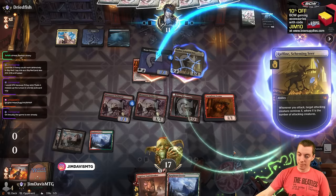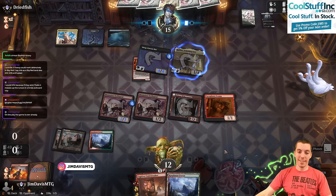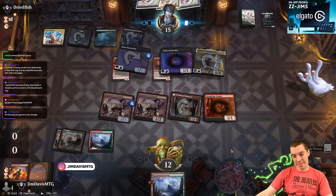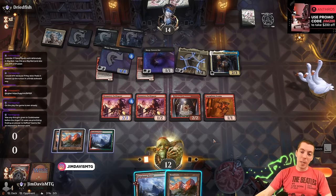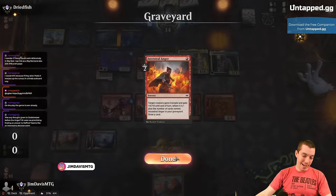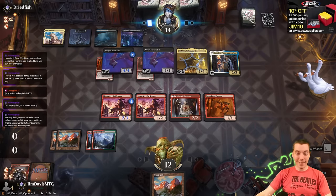We draw a land. Pretty bummer games, honestly. They had excellent draws all three games and we just got nothing — like five lands. That's really tough. And now the next touch wins the game. You got me. GG. It's tough. Seems very hard to win the game from this point. Legend deck is kind of notorious for being a little clunky at times, but not those games — not those games. Can't buy a win today.